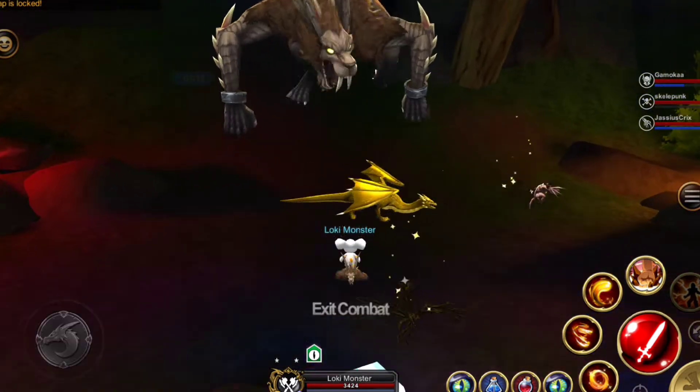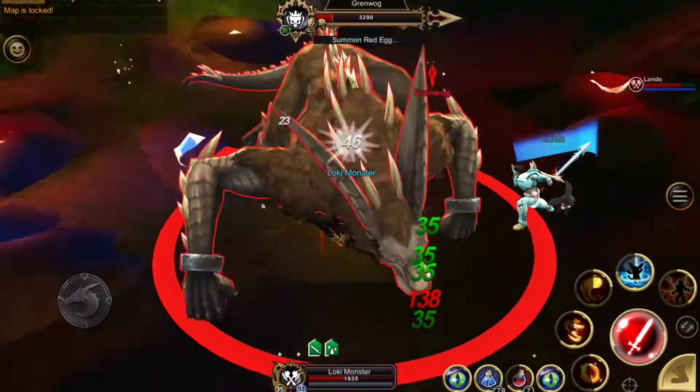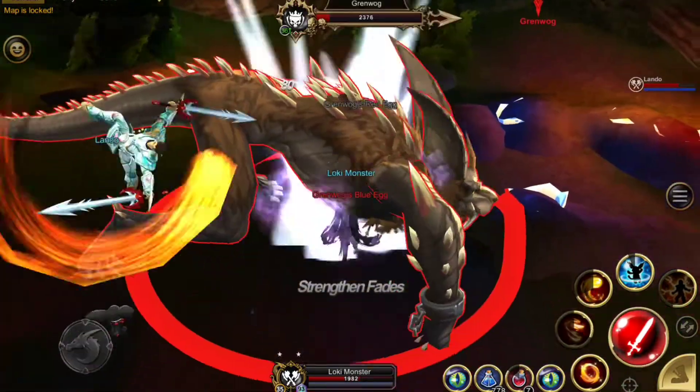He heals while he's in the ground, so you don't want him underground for very long — get there as fast as possible. He also has a chance of getting away if it takes too long to reach him.